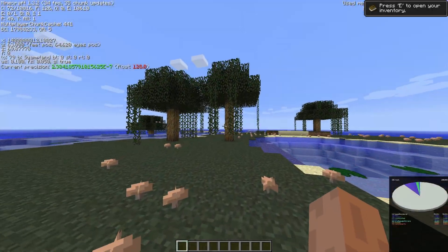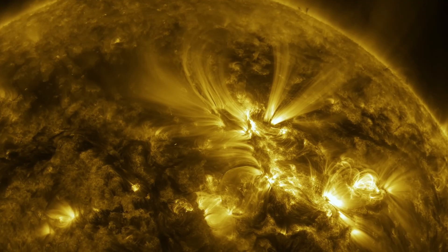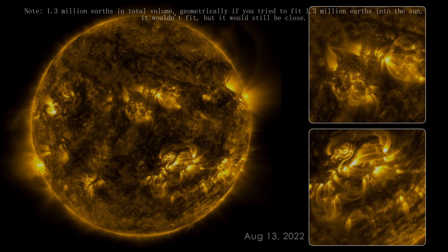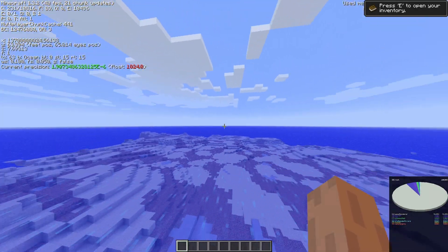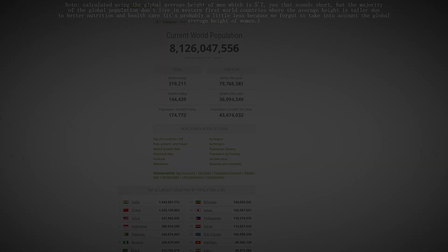At 1.4 billion blocks out, we reach the diameter of our Sun, the star that provides life to all creatures on Earth. To give you some sort of scale, this is so massive that you could fit 1.3 million Earths inside and still have room to spare. However, humans themselves are pretty big, because further out, 13.7 billion blocks is the distance that every human alive today would reach if you were to stack them all on top of one another.